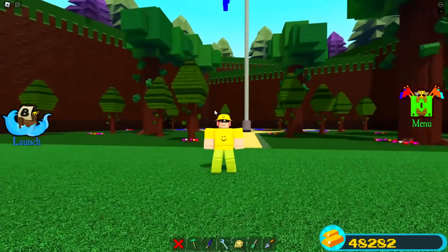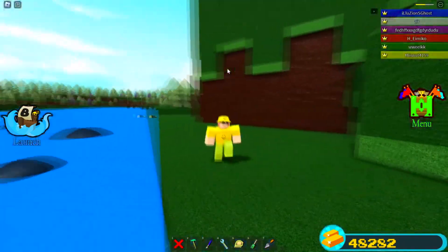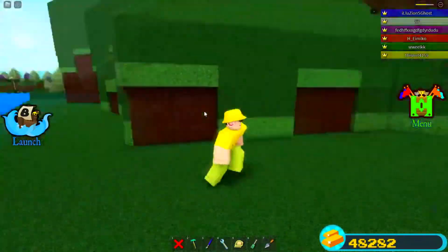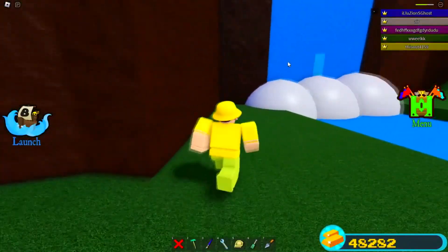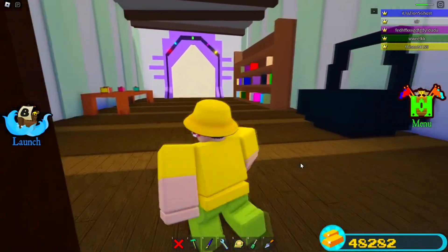Moving on, we have our last and final secret, and this is over at the Plushy Room yet again. I guess I could have just done the first secret, then this secret, then the Magenta team secret, but anyway — we're going to the Plushy Room. This one is pretty similar to the very first one we showed because it also involves a secret code inside the Plushy Room.